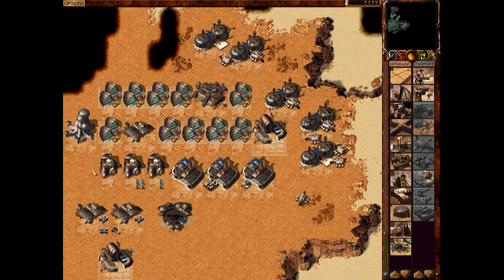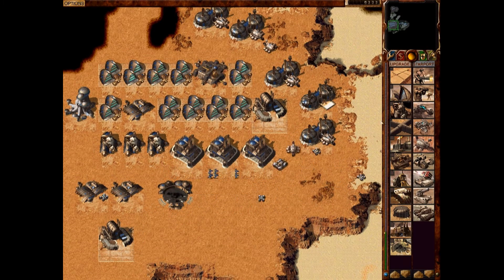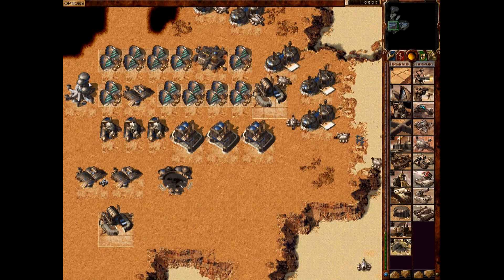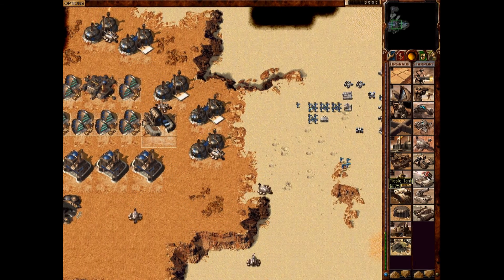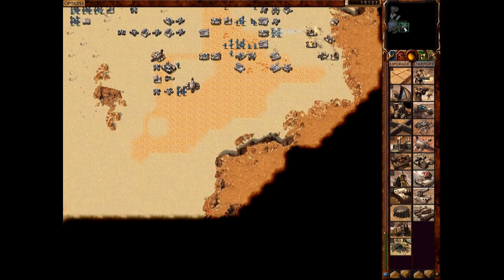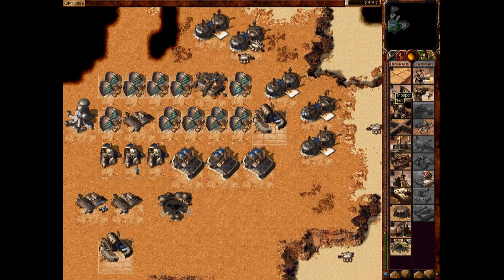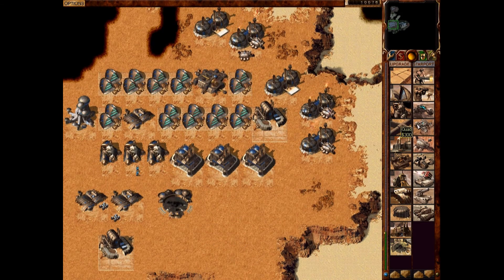That was a quick tutorial on how the beginning build order goes. After you get 12 harvesters, 4 refineries, and 3 heavy factories, some people have their own build orders. But if you copy this beginning build order, you will do pretty well — you also just want to get fast with it. It doesn't matter if you put the IX Research Center earlier; that allows you to get advanced heavy factory stuff, like Harkonnen's unique unit, the Devastator, and Missile Tanks. I hope you guys enjoyed this. The next video will probably be scouting with the initial units — I will teach you guys how to scout the map so you can see more and scout your enemy.